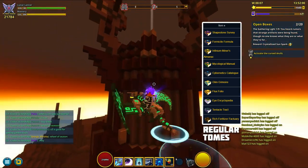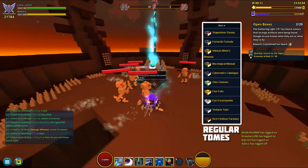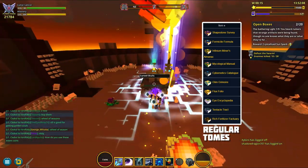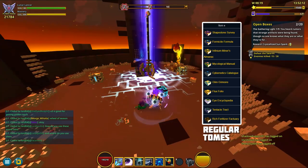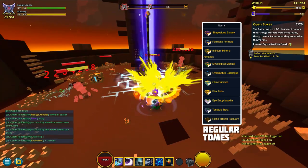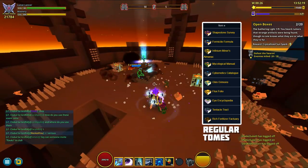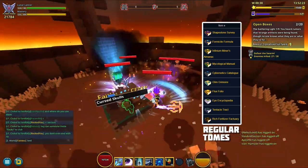Flux Folio gives you 100 flux. The Eye Encyclopedia gives you 15 eyes, and that's about 60 flux. The Tentacle Tract gives you 1 tentacle, and that's currently worth about 65 flux. The final one, the Rich Fertilizer tome, gives you 10 Rich Fertilizers that are worth 160 flux.